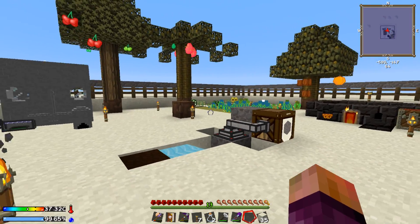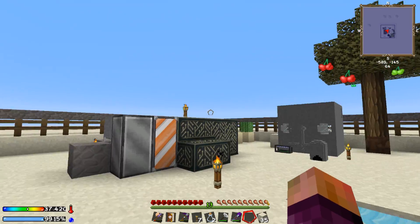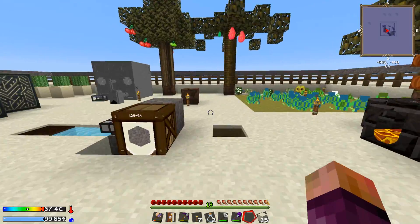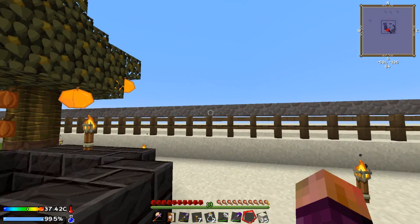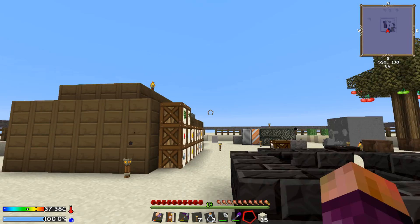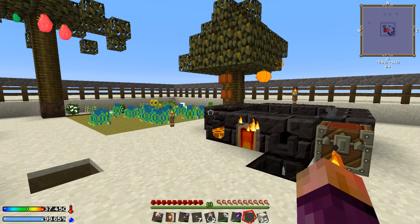Hello everybody and welcome back to Gaming on Caffeine. My name is Isaac and we're back. The keen-eyed among you may have noticed that we've made a few little changes to the exterior of our little compound — I've added stone slabs all the way around our fence, because somebody in the comments told me this would prevent spiders from getting in.